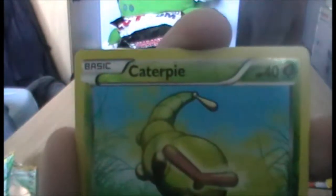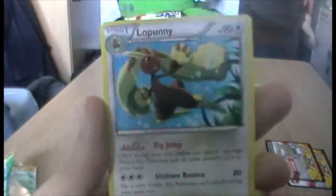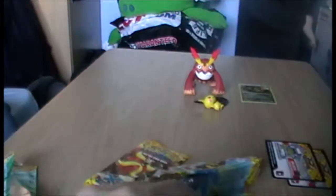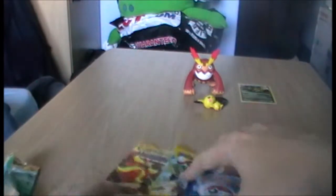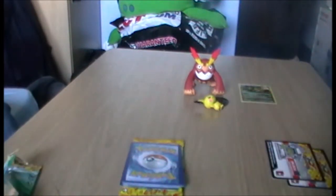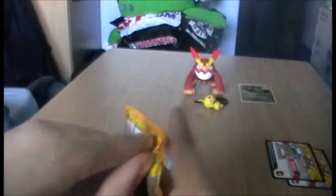We have a Reverse Caterpie — I mean, there are worse things to have as reverses; he's cute. And a Buneary. So far this has not been the best triple pack ever, especially if you go back to the Plasma Blast triple pack I opened a few days ago, in which I got two holos out of three. This is at least two regular rares, but equally good for sorting out your set and making sure you have all the rares — the last thing you want is to complete your collection by buying a fucking rare Buneary.